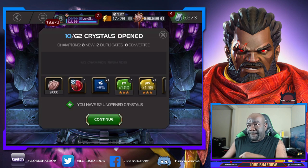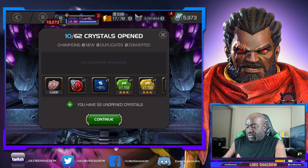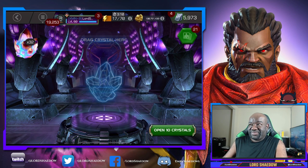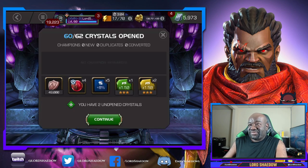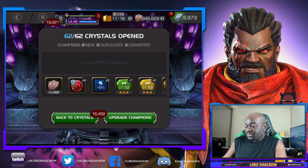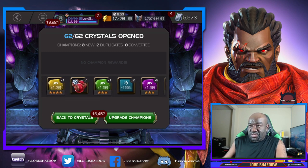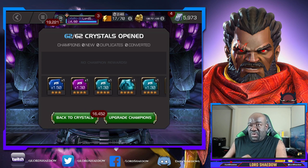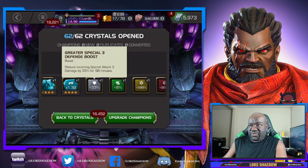Let's see what we got here. Honestly, these 1.5s that you see here — I don't care, they are useless to me. But that loyalty? Give me more of that. I'll take those all day every day. It's not a bad little chunk of loyalty. Signature stones — any of these 1.5s, three-star boost, I don't care about. Special three defense — useless.